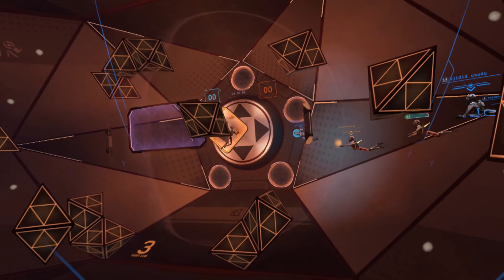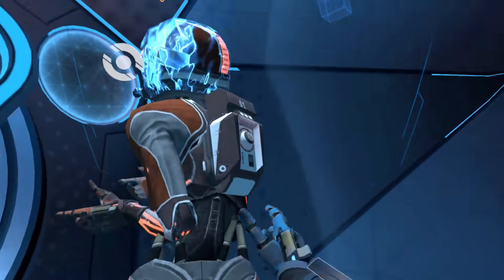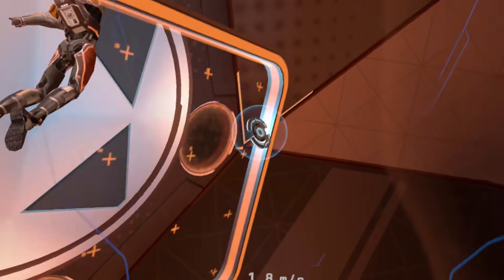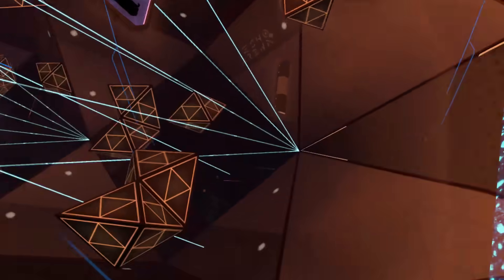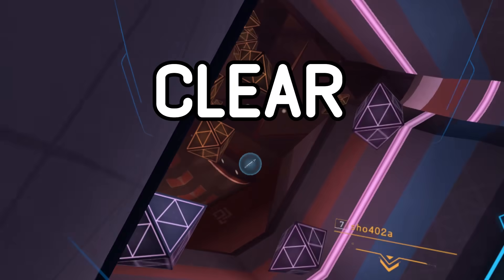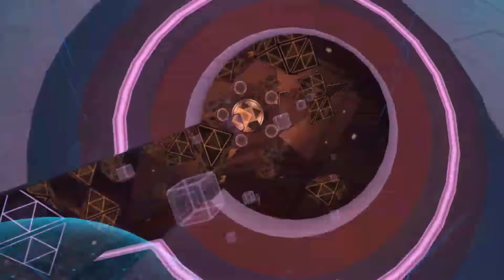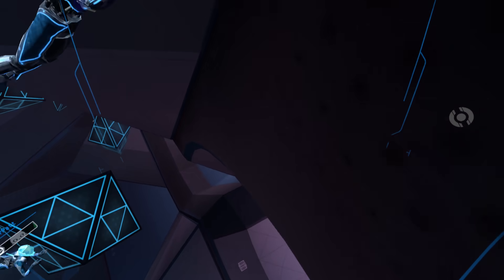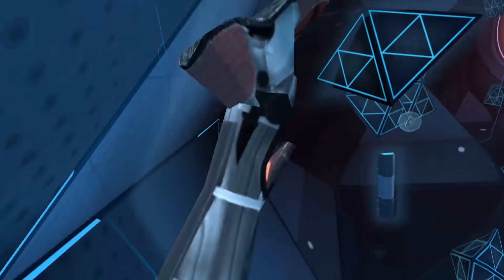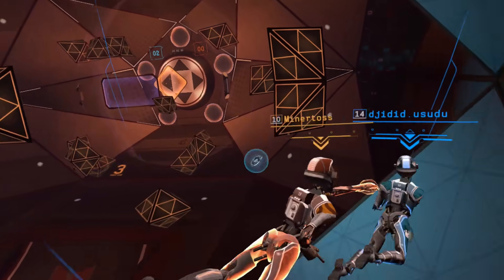When you're playing some of the higher level teams, some of them will actually relegate a teammate as goalie. In those cases, I highly recommend incapacitating the goalie before even trying to take a shot — the best way being a good old slug to the face. Also, and this is an important one, don't be afraid to clear the disc. A lot of Echo Arena matches can quickly turn into a chaotic clusterfudge. If you ever find yourself feeling overwhelmed by the enemy team on your side of the court, don't be afraid to huck that disc towards the opposite side of the arena. This allows you and your team to regroup and reposition before having to jump back into the action.